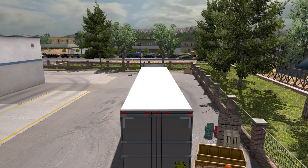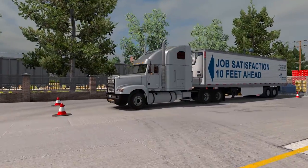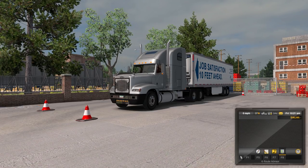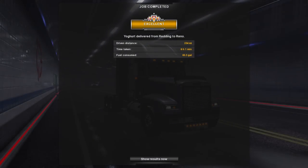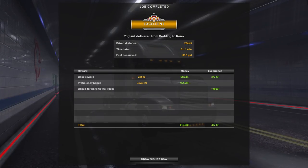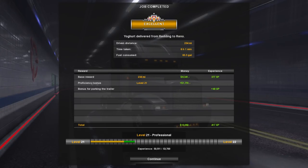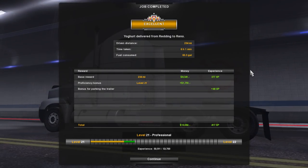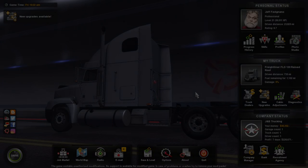Pull that parking brake, turn those off. We made it, folks! Job satisfaction 10 feet ahead. Let me know what you thought of the FLD in the comments below. Shut it off, unhook it - and that is going to do it for today. Excellent: 234 miles, 6 hours and 1 minute, 63.3 gallons of fuel consumed. We're moving towards level 22 ever so slightly - this takes forever once you get over level 20. That'll do it for this one - I'll see you guys next time, take care!